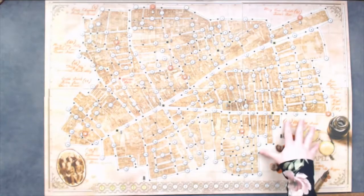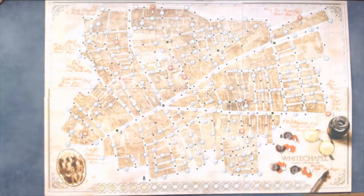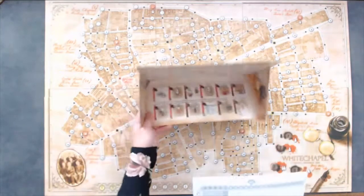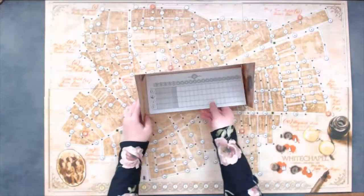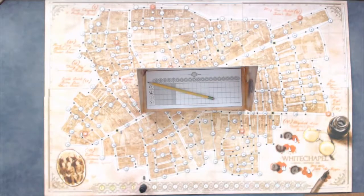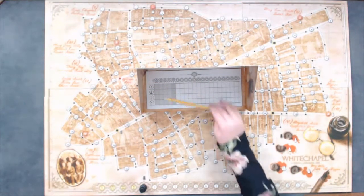Place the large game board in the center of the table within reach of all players. One player will be Jack — it's a good idea to choose the most experienced player, especially when introducing it to new players. Give Jack a move track sheet and Jack's screen; he will also need a pencil. Place a black Jack pawn on the first night space on the night track at the bottom of the board. Jack will secretly select one of the white numbered circles on the game board and record it in the oval on the top of his move track sheet.